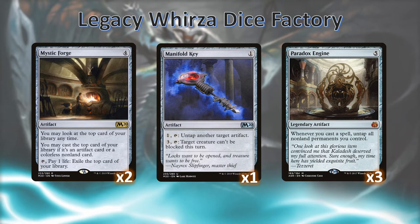Mystic Forge lets us play cards from the top of our deck, which when most of our cards are colorless is essentially a way of drawing more cards to cast them. Manifold Key can help us ramp mana one time a little bit quicker, and let us use our Mystic Forge more than once. But the crème de la crème is Paradox Engine — every time we're casting a spell, we're untapping all of our artifacts, which means we get to have more mana next time we tap.